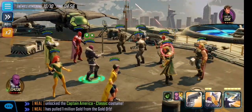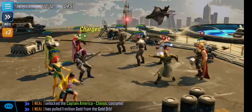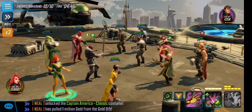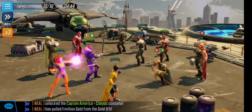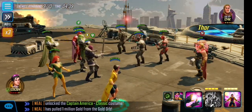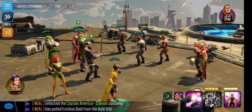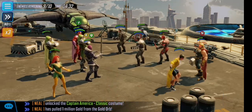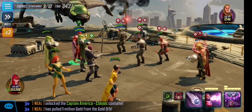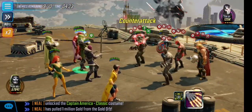Baron Zemo with a great start! Always go for Loki first in this case because if he does his first attack with defense down on one of your team members you're pretty much screwed. He's got a dodge so you might not be able to attack him. Go for Crossbones, Thor, or Captain America — I'm going to go Thor. Magneto with that big attack — blinded them, that's good!